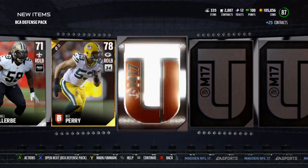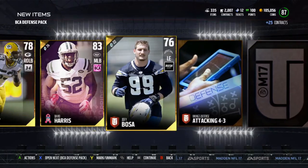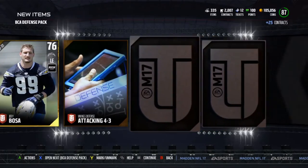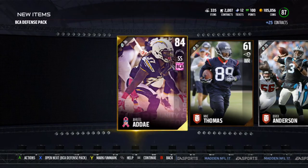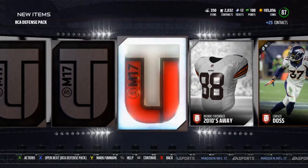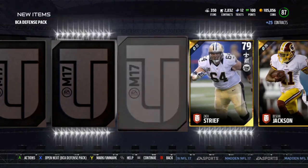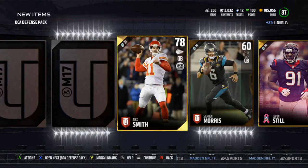I always feel like it's more fun grinding solos when I have a lower amount of coins because it feels like you're making more progress. The good thing about getting these golds is you can trade them in to get elites, or sell them — they were going for about 4k a piece last night. I did complete the Richard Sherman BCA collection; they were going for about 4,000 to 4,200. The Richard Sherman card still hasn't come down in price at all, so I'd assume they're still pretty high. We'll take a look at the end of this video.